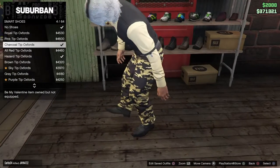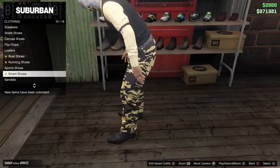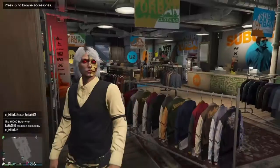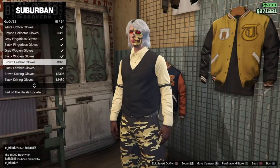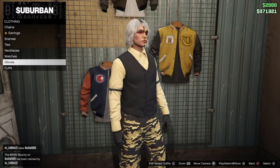Go to shoes and find Smart Shoes number 10 — this one right here. Then go to accessories and buy the Black Woolen Gloves.